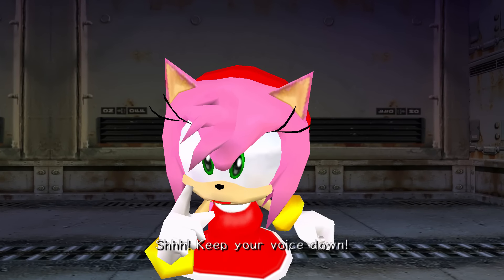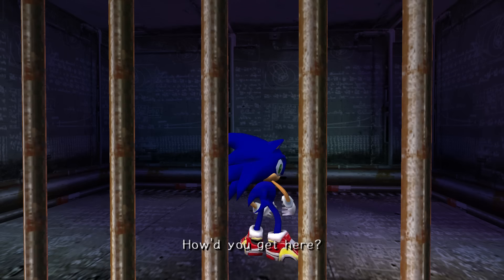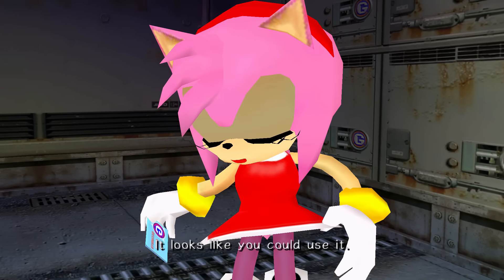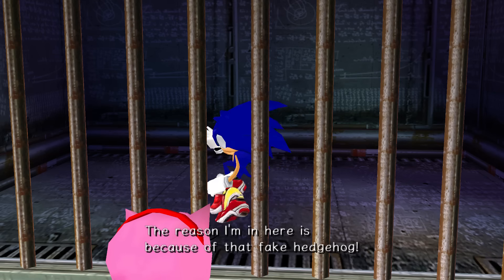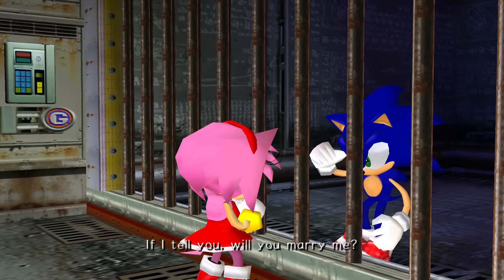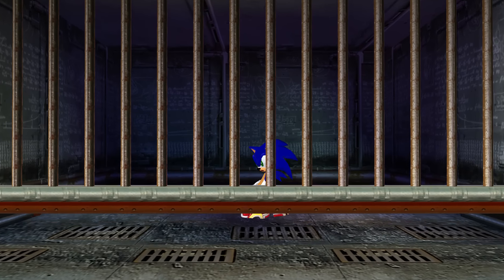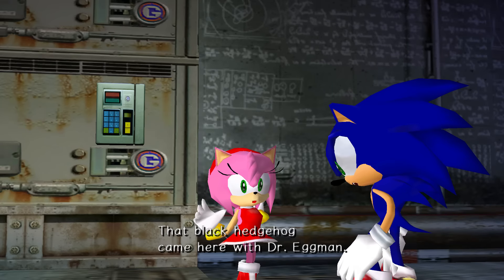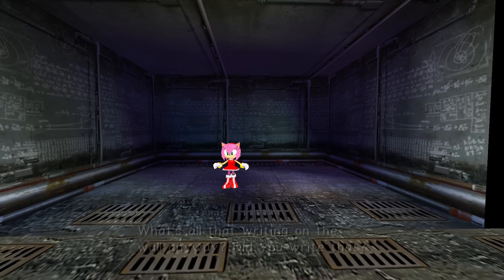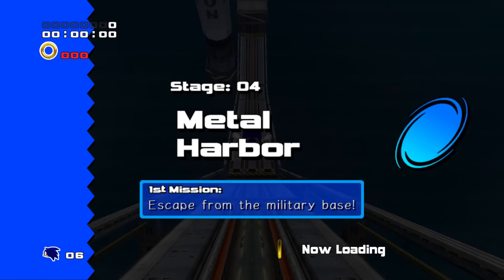Amy? Hush! Keep your voice down. Have no fear — Amy Rose is here! How'd you get here? Well, if you gotta know, I caught a ride with Tails. Are you sure you don't need my help? It looks like you could use it! The reason I'm in here is because of that fake hedgehog. You mean that black hedgehog? Did you see it? Where is it now? If I tell you, will you marry me? No way! That black hedgehog came here with Dr. Eggman. So Eggman's behind this, huh? I love the hilariously uncomfortable implication of 'you mean that black hedgehog, where do you see it?'